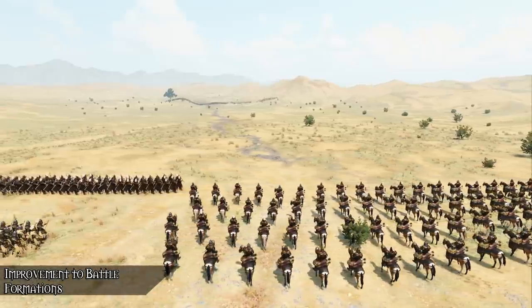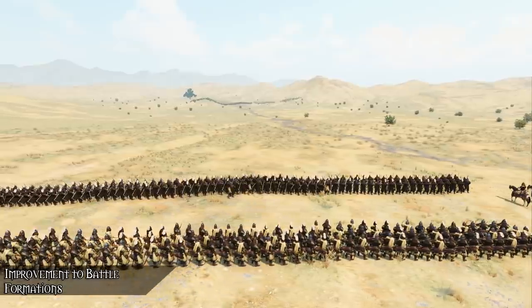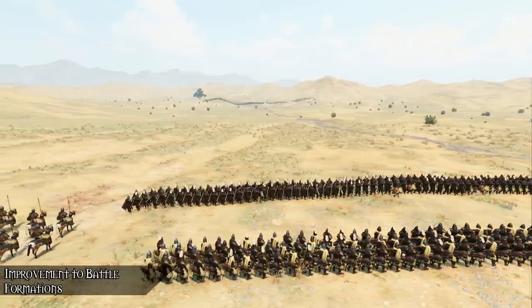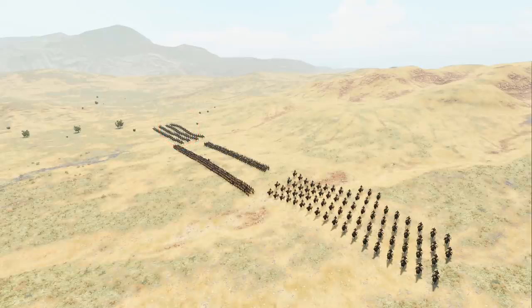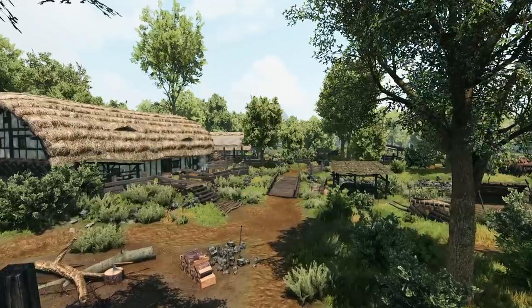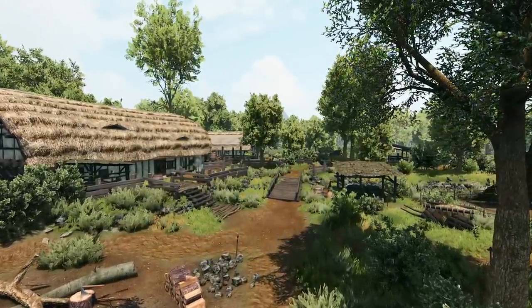They've improved the battle formation spawn system. Formations will now spawn within one of four flanks during open field battles: infantry, heavy infantry, and skirmishers spawn in the center flank; ranged and civilian units in the rear flank; cavalry and heavy cavalry on the left flank; and horse archers as well as light cavalry on the right. Previously these spawns were all over the place, so it's good to see them looking into this.